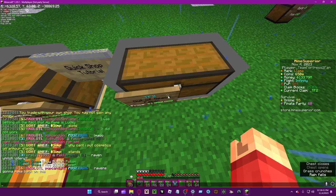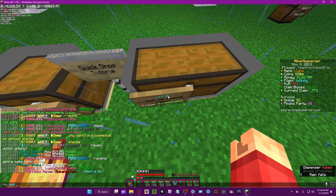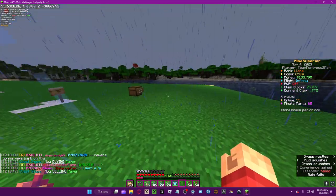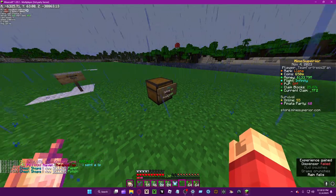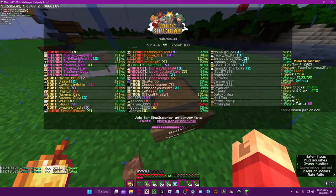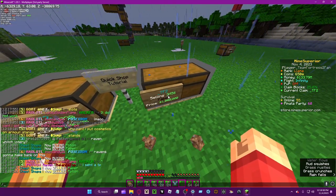Now let's do the opposite — 'QS sell'. This means you're selling your items. You can do 'QS sell' and now you're selling your items again. You can configure it all you want and it's pretty easy.